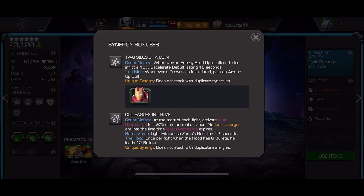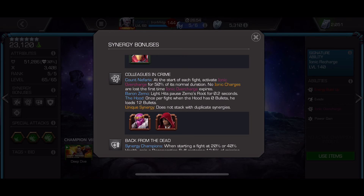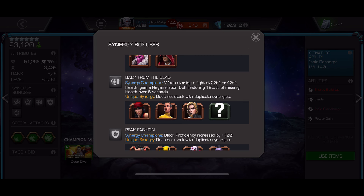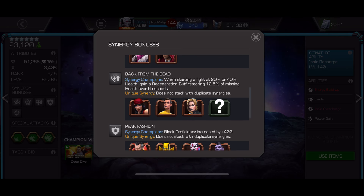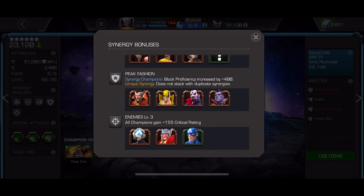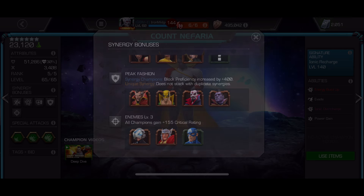Here are the synergies. The Iron Man one basically means whenever you place one of your personal debuffs, you also place a decelerate of 15% for 18 seconds. The Hood and Zemo synergy is useful if you need energy damage or non-contact hits at the start of the fight — like against Attuma or Korg — so you don't have to ramp up through the physical damage phase. And then there's the 20% or 40% health synergy for when you use revives, giving a nice little boost.